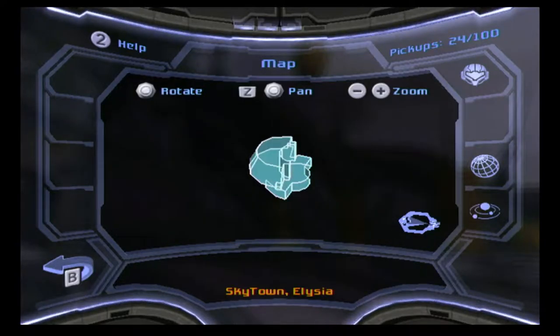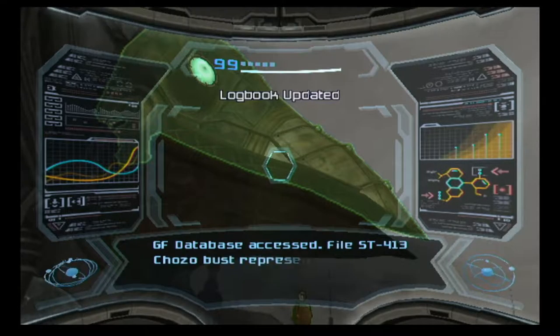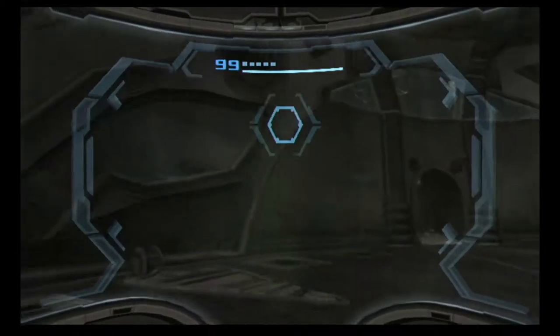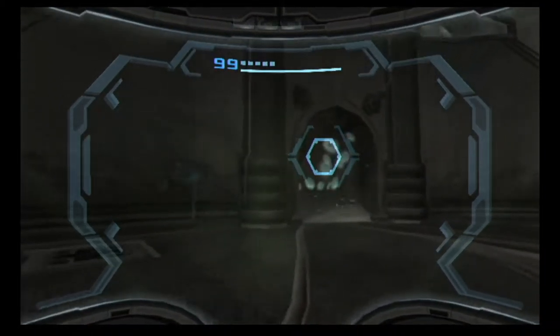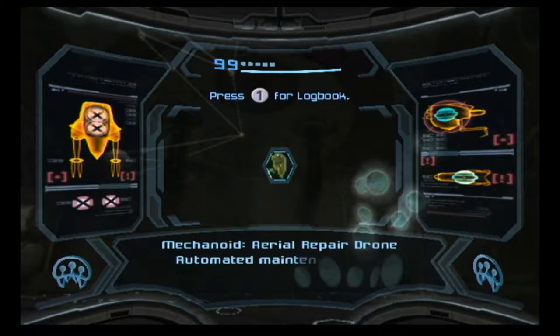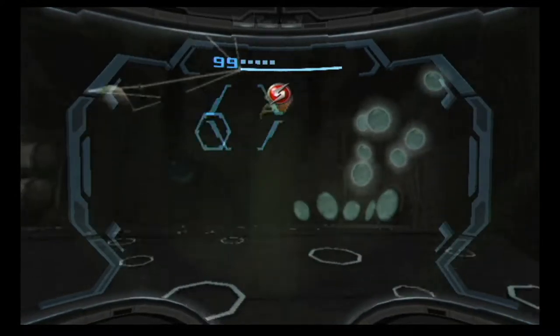Looks like we've got a ways to go. Chozo Bust represents Okwa, a key architect in Skytown's creation. Aerial repair drone — automated maintenance unit, initial activation 132.8 years ago.